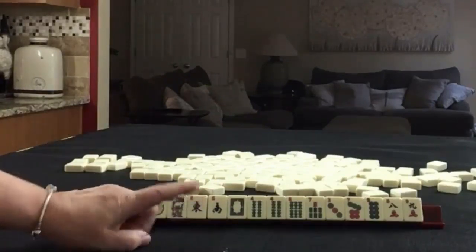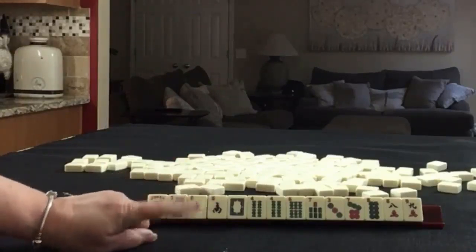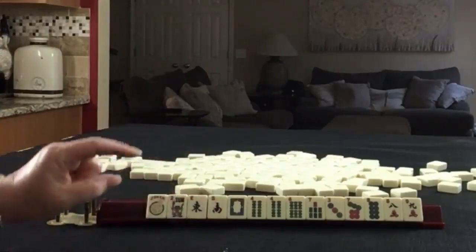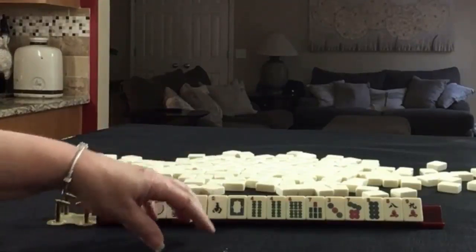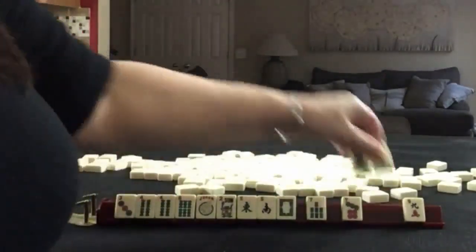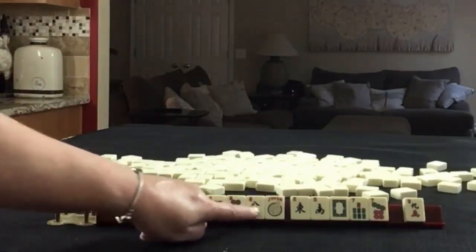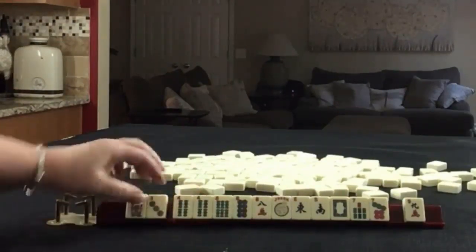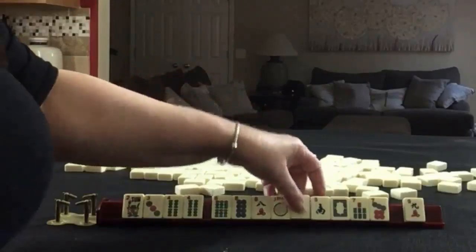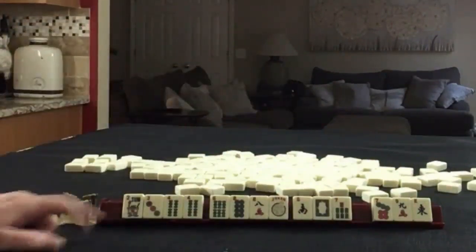If these were my tiles, I think I would focus on 2, 4, 6, 8 — even though we have a gap with no 2. And 2s are rough this year because it's 2021. So I think I would keep the 3 and see if we could switch to a consecutive run if the 2s don't come in. I would keep the Flower. So we have 3, 4, 6, 8. If 2s come in: 2, 4, 6, 8. Otherwise, consecutive run. For a pass: East, 7, 9 — one wind at a time. I think that's what I would do here.